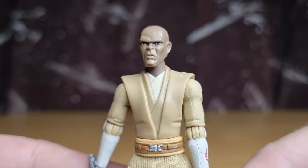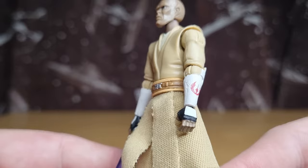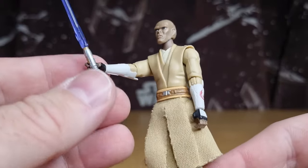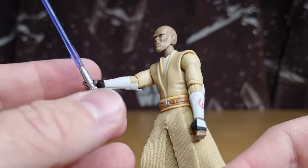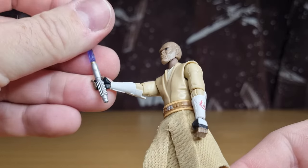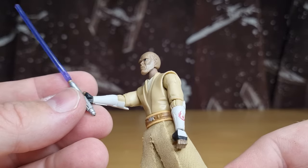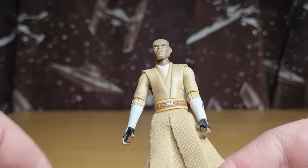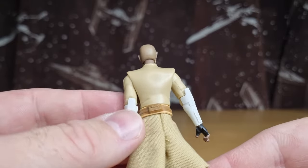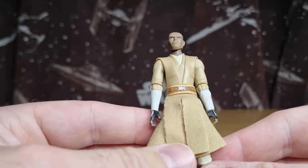Nice close-up look at Mace. The Jedi insignia on his arm looks good. Obviously it comes with his lightsaber, which almost looks a little bit too big for his hand, but why would they bother re-sculpting it? We've done tons of Mace Windu lightsabers up to this point. I do like the look with the clone gauntlets.